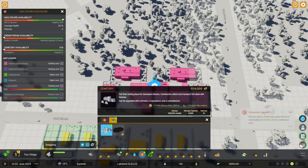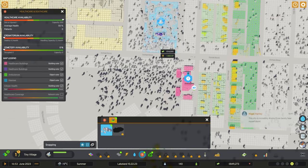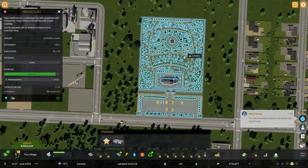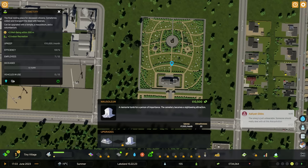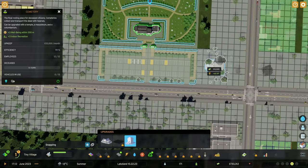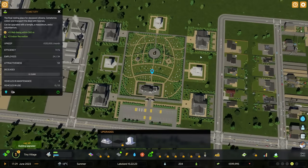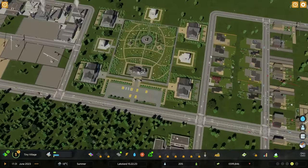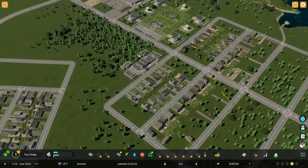There's also death care available, so let's go ahead and add a cemetery. I'll put it in between here - this will be our noise and pollution buffer. Let's click on it and see the attachments available. There is a temple that provides increased well-being, and there is a mausoleum that becomes a sightseeing attraction. Let's go ahead and add them. Now this is huge - I've created space for some pathways and trees.